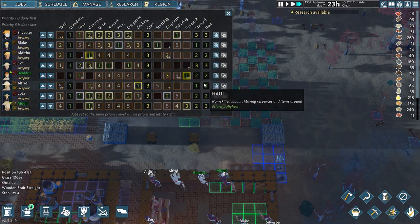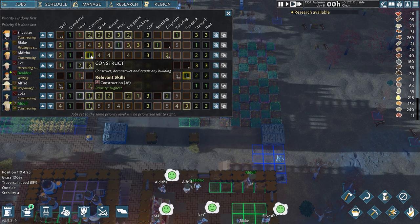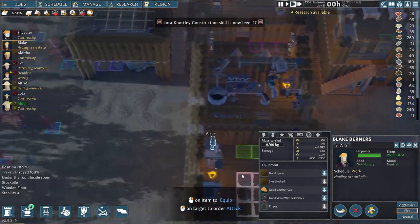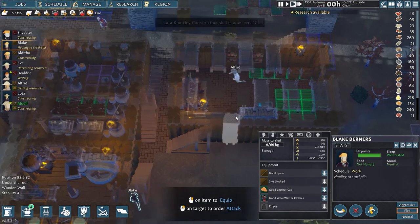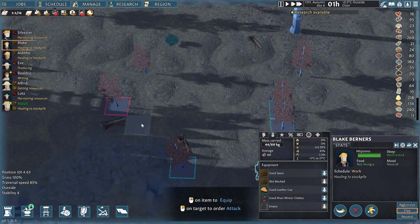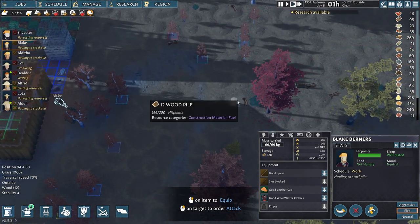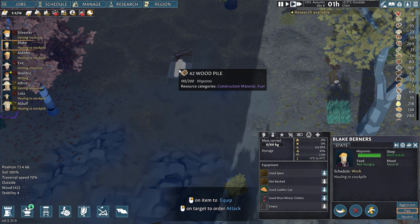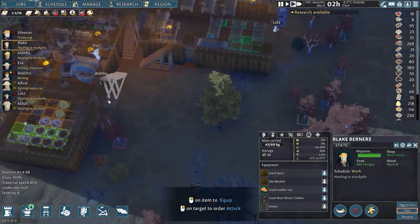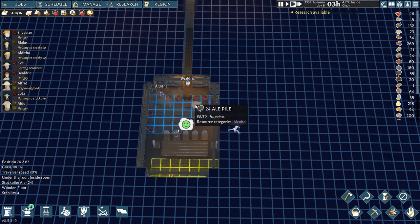I have hauling as priority one for two settlers but they're stuck doing cooking and construction, and the other is doing mining. From the latest update, when you manually force them to go for a wood pile, they'll go to a nearby wood pile until they're full — you can see that happening. I also need to do some more hunting as I said to increase the amount of food. I did just have the harvest come in so maybe I should hold on for that.